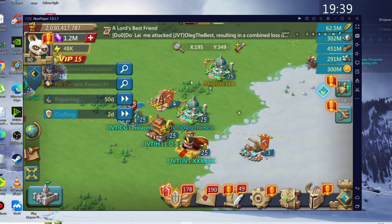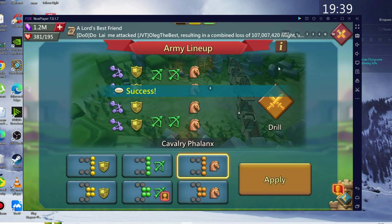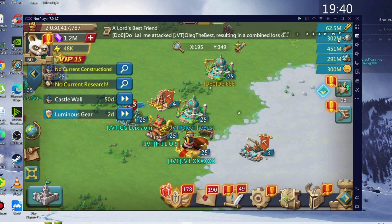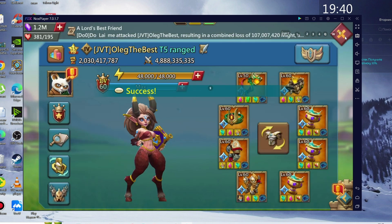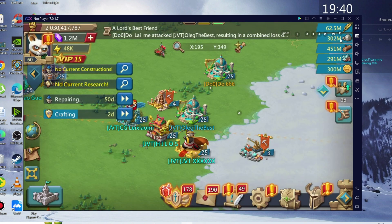I had infantry phalanx, range wedge, cavalry wedge — and now I set... I mean that was cavalry phalanx. And now we set for cavalry wedge, right? Let's see how it works. Click — one second and we stay on cavalry wedge right now. Perfect.